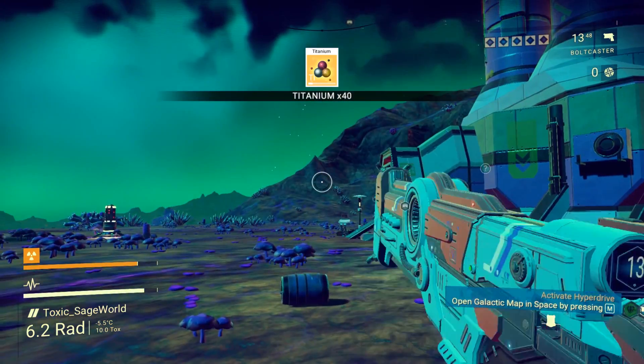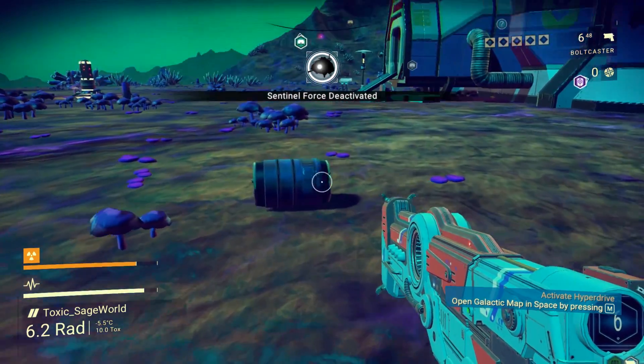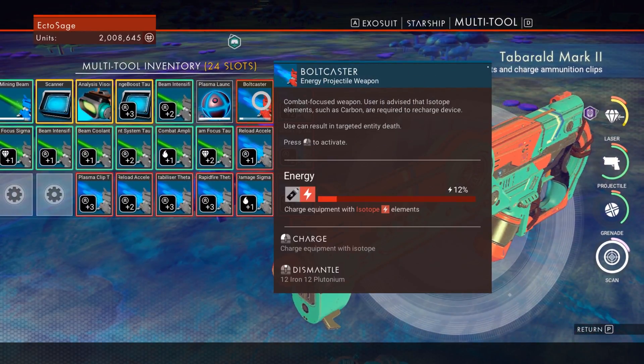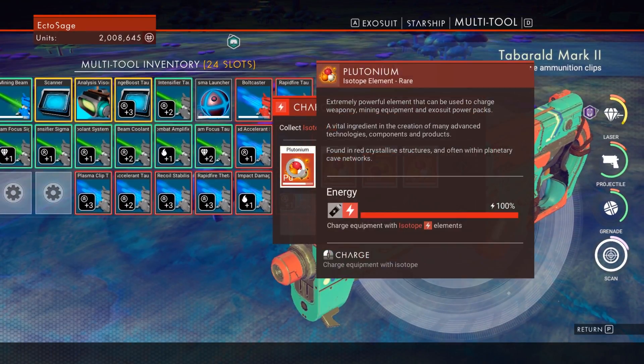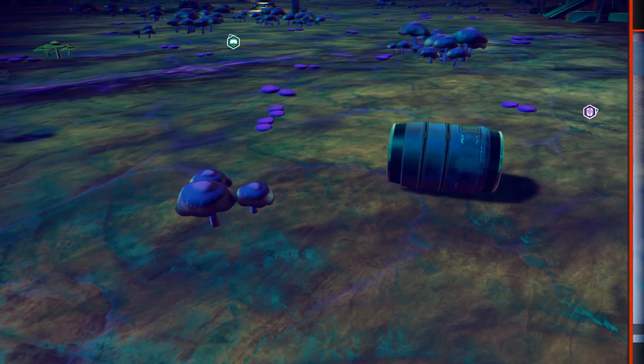Also, you might notice I pressed X and switched over to weapons mode. There's a second weapons mode in this game — it's an automatic weapons fire if you have the upgrade on your gun. It's this thing right here, the bolt caster, which we need to refuel, so let's put some more plutonium in there. That wasn't even enough to fully max it out. Let's upgrade our laser with some more plutonium too. Groovy.